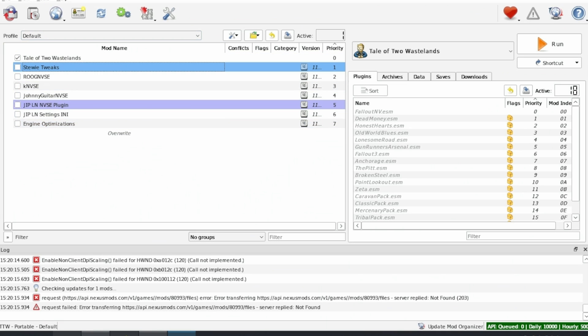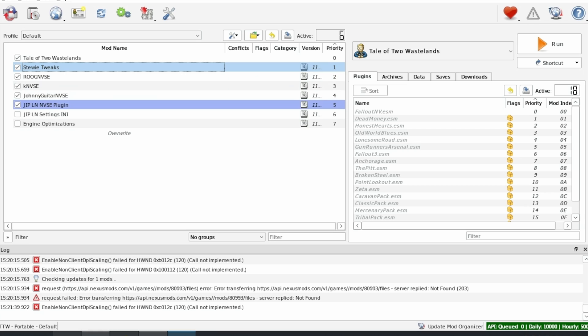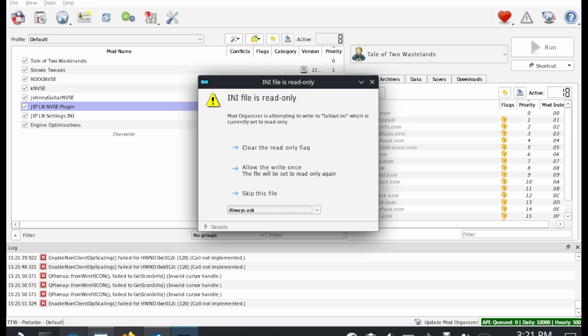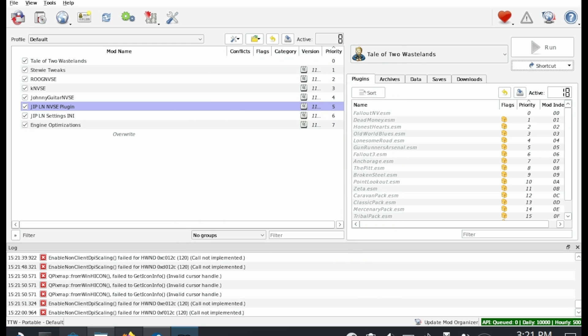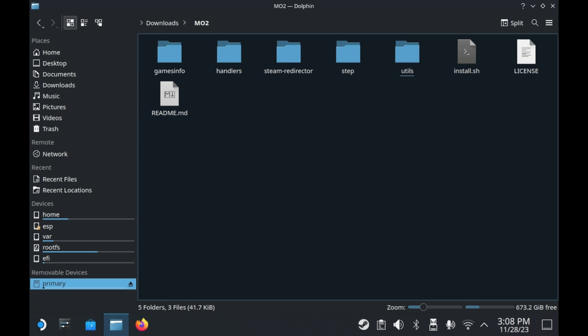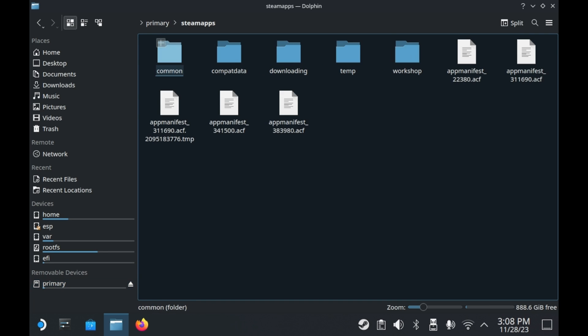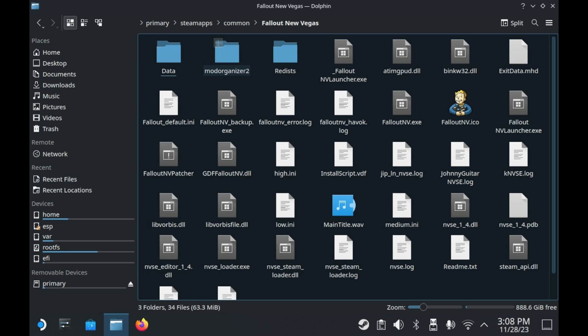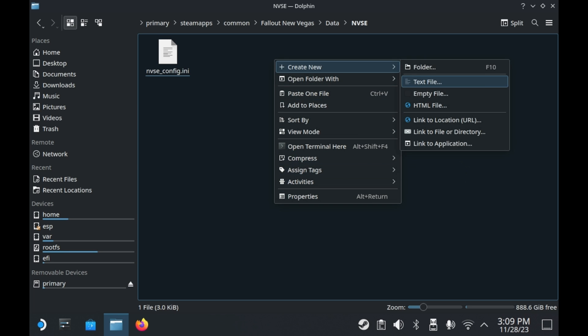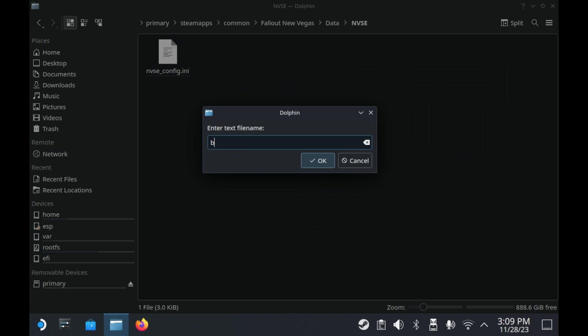Be sure to put a checkmark beside every single mod so they're all enabled. Once you've done that, press the Run button. It'll pop up saying that Fallout.ini is read-only — you should allow it to be written to. The game will still launch without a Stewie Tweaks ini, but it's annoying seeing that message, so let's set one up. Go into Steam Apps, Common, Fallout New Vegas, Data, and there's a folder called NVSE. Right-click empty space, go to Create New, create a new text file, and name it NVSE_Stewie_Tweaks.ini. That's all you need to make that message go away.